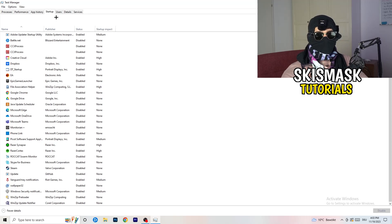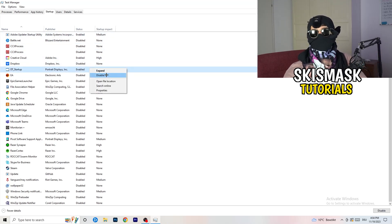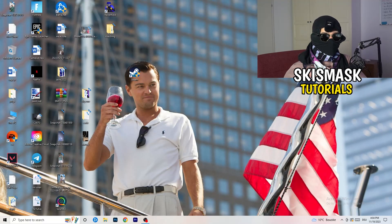Now click on the Startup tab. A lot of problems start here. If you have too many programs starting when you boot your PC and running in the background without you knowing, on a low-end PC this will cause FPS drops. Go through the list and right-click any programs you don't need, then click Disable. Once done, close Task Manager.